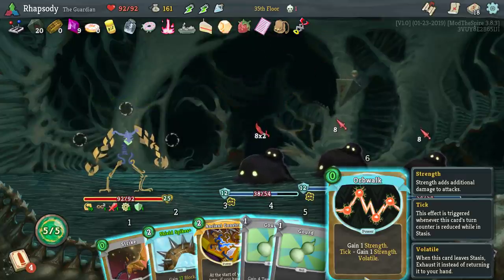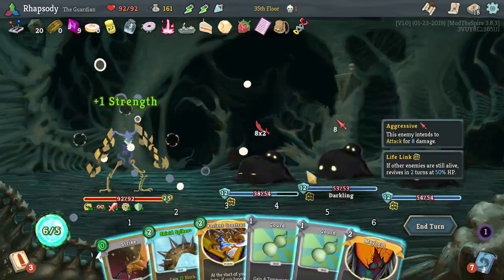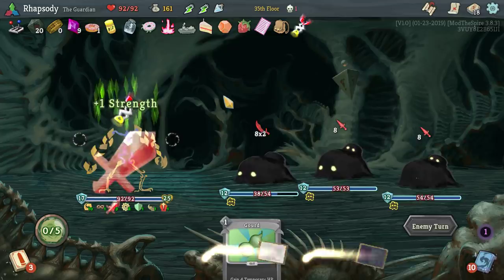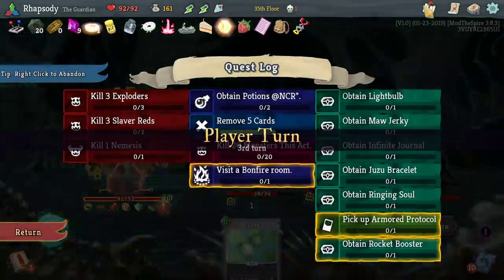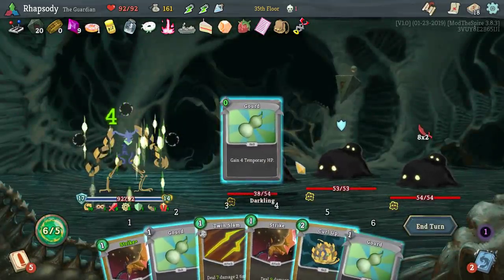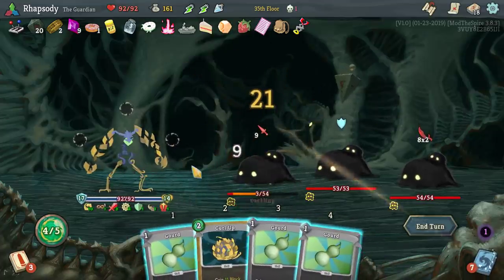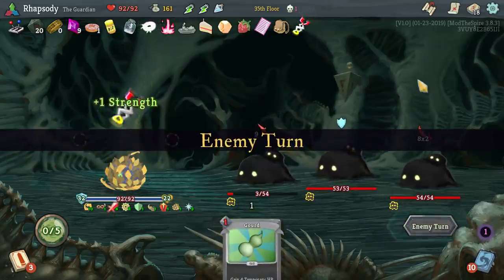Volatile — when this card leaves stasis, exhausted instead of returning it to your hand. Wild. Hmm, what quests can I complete here? 20 monsters in a single act shouldn't be too difficult for us. Frontliner murders itself on me this turn — I get to keep the Gourd.